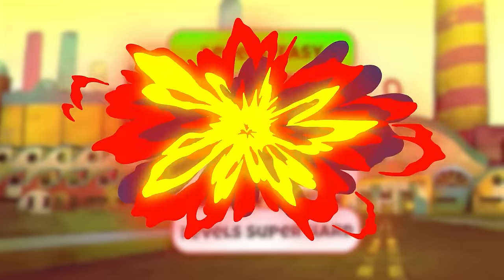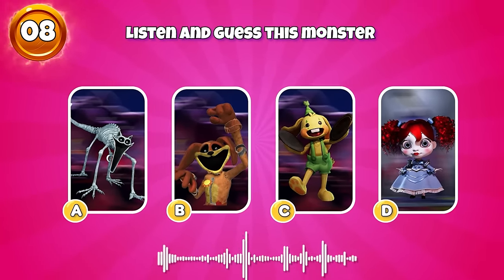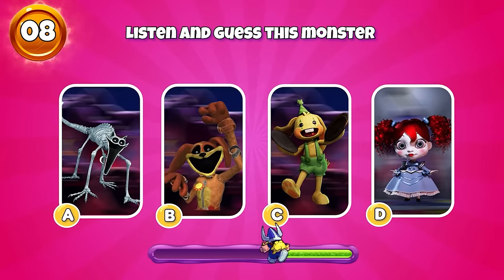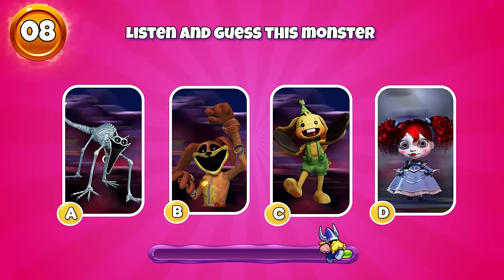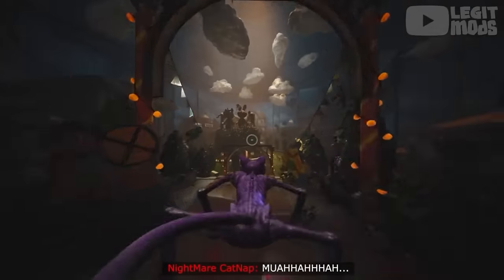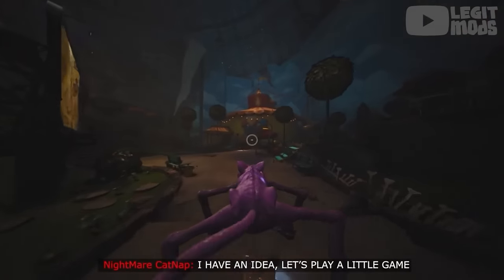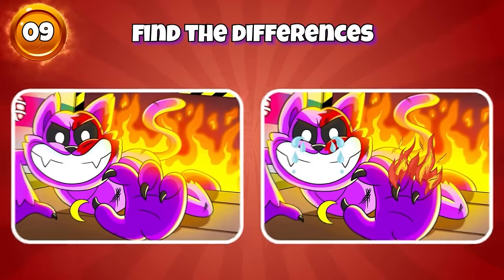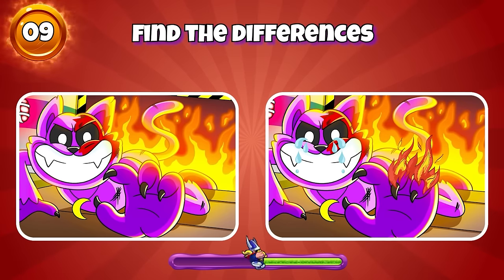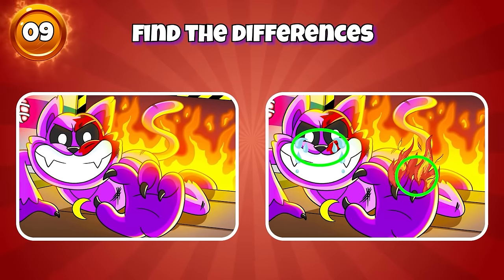Level: medium. Round 8 — listen and guess this monster. Yes, this is Nightmare Catnap. Round 9 — find the differences between the two pictures. Yes, it's here and here.